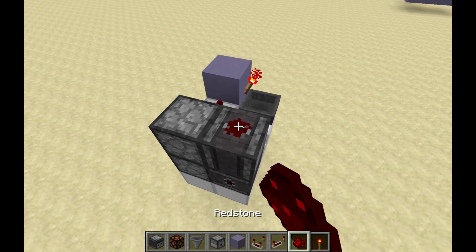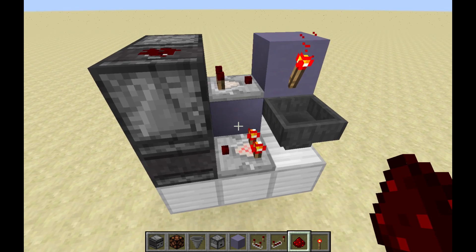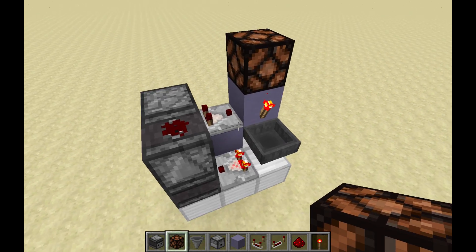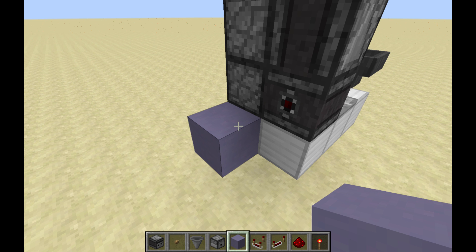Then just drop a little bit of redstone on top, and now we can go ahead and set our delay. The more items that you put in here, the longer the delay. We'll go ahead and do a little test with 16, and we're going to put a little lamp up here just so we can see the output, and drop a button right here just so we can test the input.